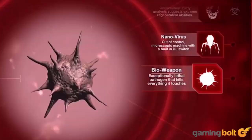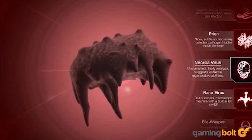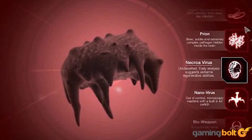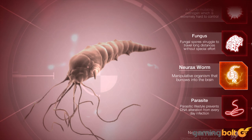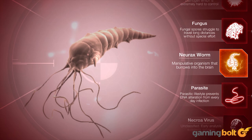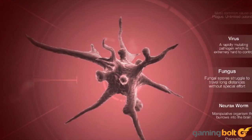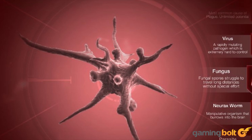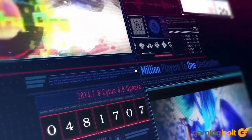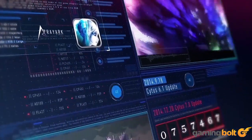Plague Inc: Plague Inc is one of those addictive, easy-to-pick-up titles that offers tons of depth and replay value while providing an oftentimes morbid and hilarious outlook on the world. You essentially choose a pathogen for your virus, choose a place of origin, and watch the virus slowly take over the world. Each pathogen has its benefits — some spread faster while others are more robust against cures. It's a mad race to infect the world before humanity fights back. If you've ever wanted to experience contagion without actually fearing for your life, Plague Inc is worth a look.